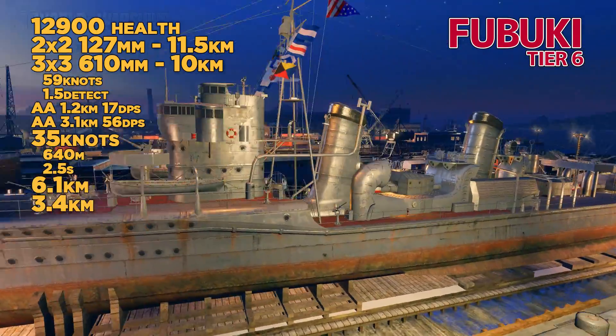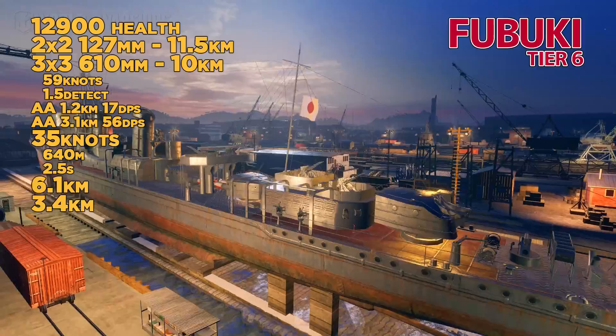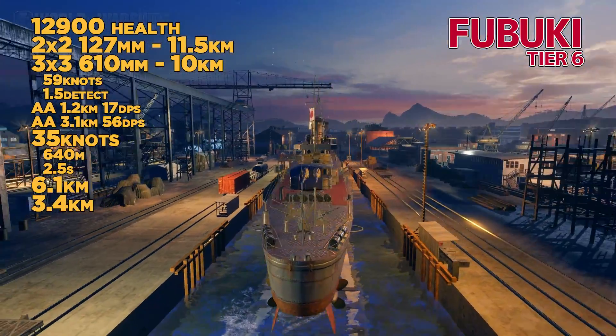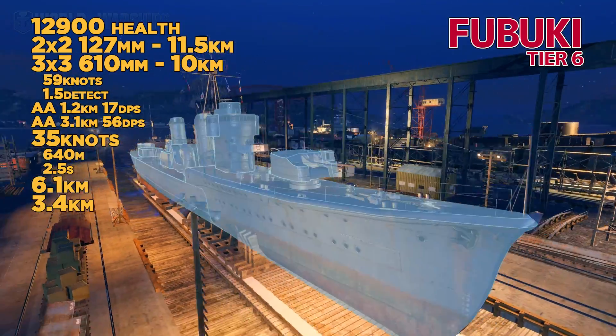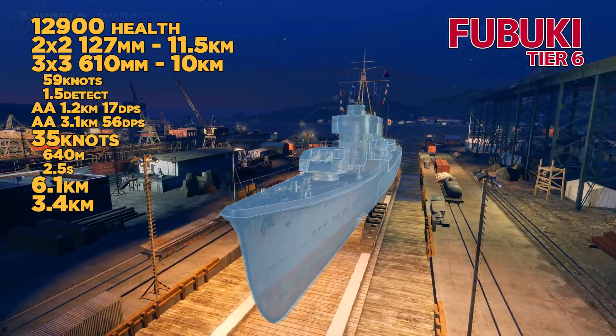This is the mainline Japanese destroyer. It's got 3x3 on its torpedo systems, four 127mm guns, an OK speed at 35 knots, and a fair concealment at 6.1.